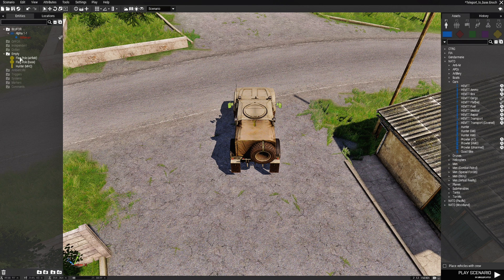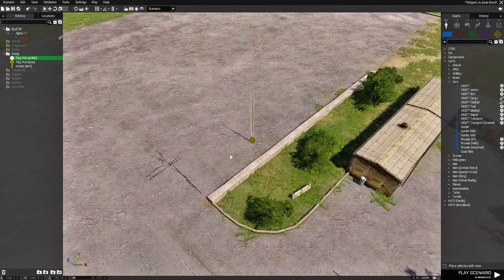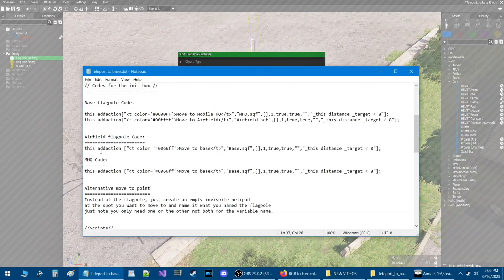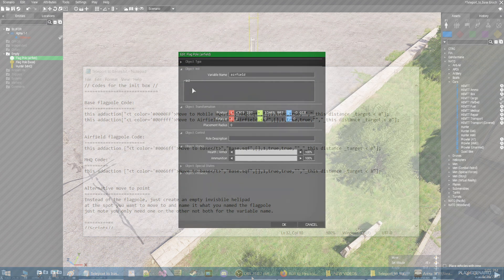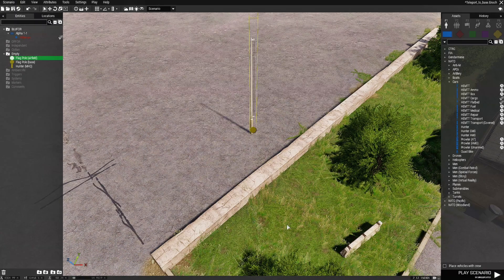Next, go to the flagpole for the airfield. Click on it, right-click, and go there — it'll take you right to the airfield. Under the airfield flagpole code, copy this line and press Ctrl-C. Go back in-game, and in the INIT box press Ctrl-V and press OK. Now that's all the codes — save that.